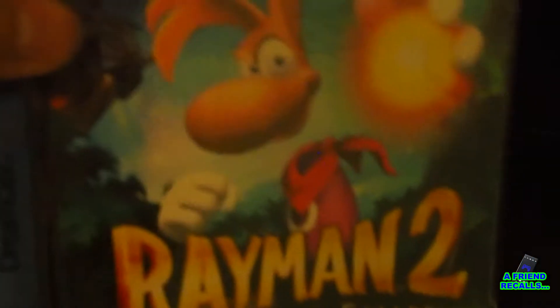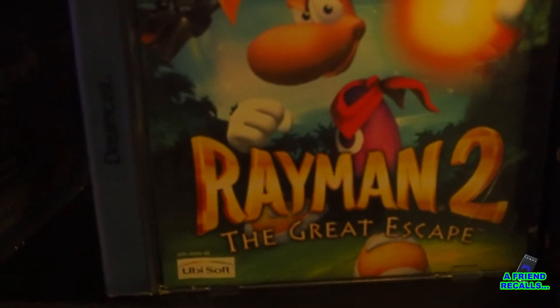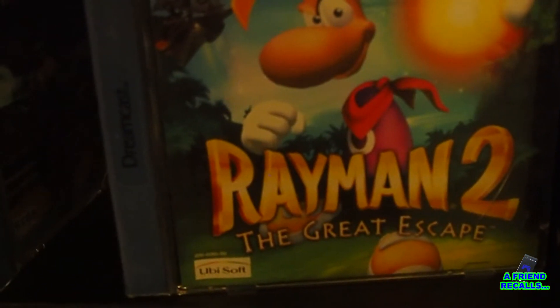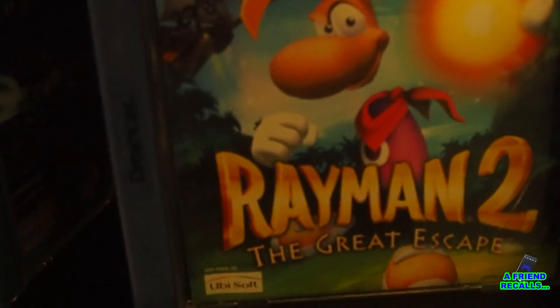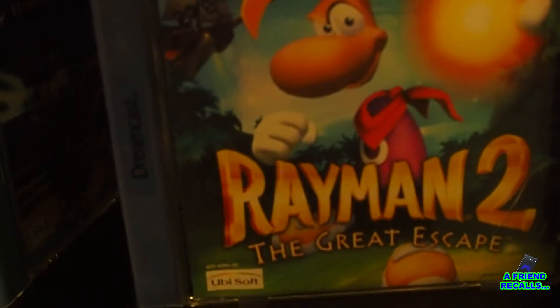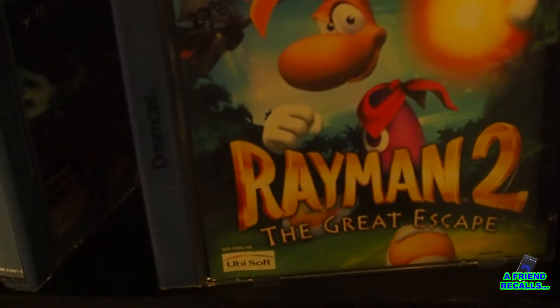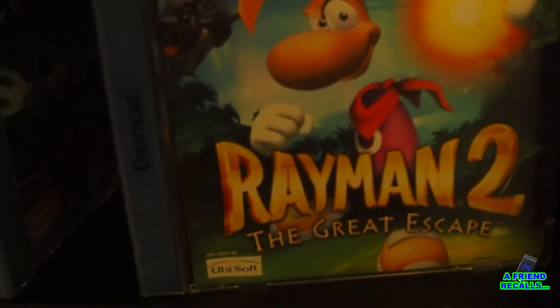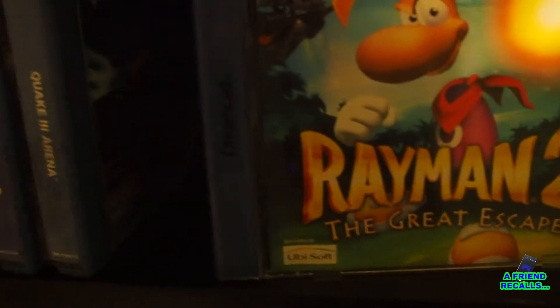Then, possibly one of my favourite non-Sonic early 3D platformers: Rayman 2. This game solved every problem that Mario 64 left unaddressed — and people don't like to admit it, but Mario 64 had a lot of problems. Rayman 2 is just how you take a two-dimensional action character platformer and bring it to the third dimension. Again, I'd love to see this remastered with minimal changes. It's a shame Michel Ancel left the industry.